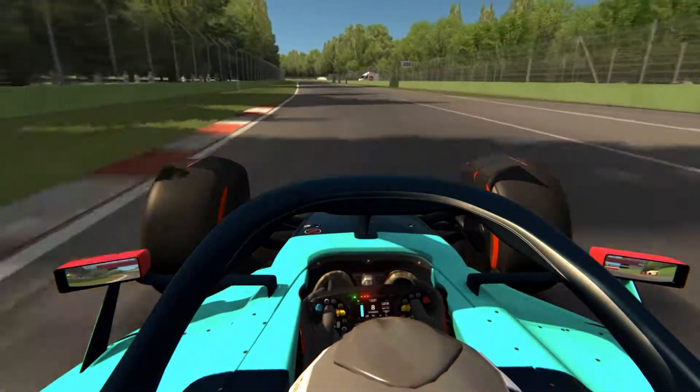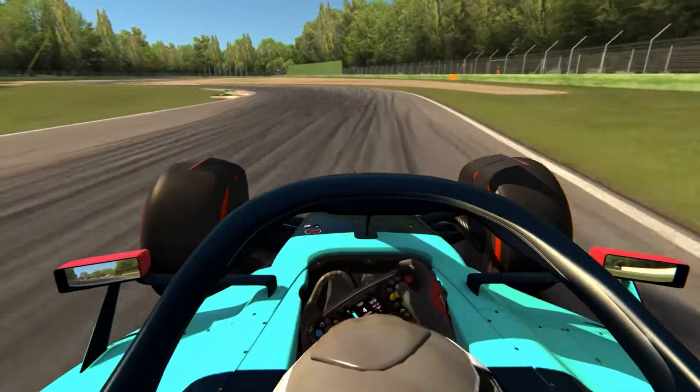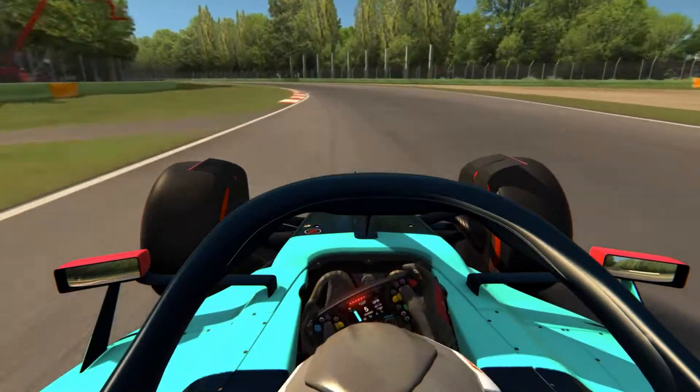Here we are then on the starting straight of Imola, going into T1. You want to spot the 100m board on the right-hand side, brake a tiny bit before it, downshift into fourth, be patient on the throttle through the right-hander, and then you can get hard on the power.